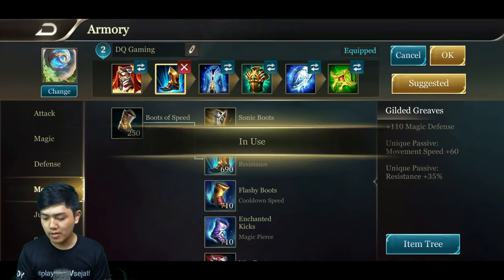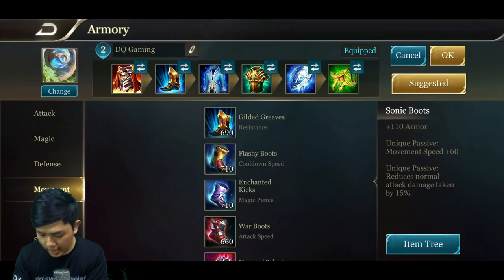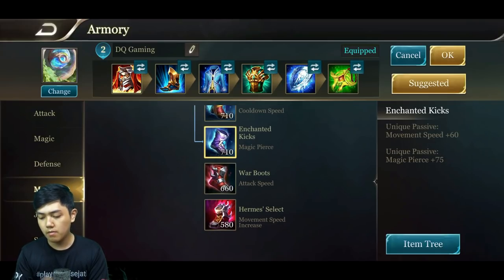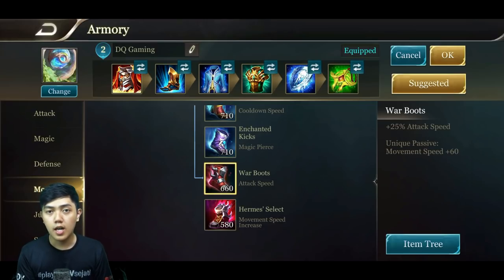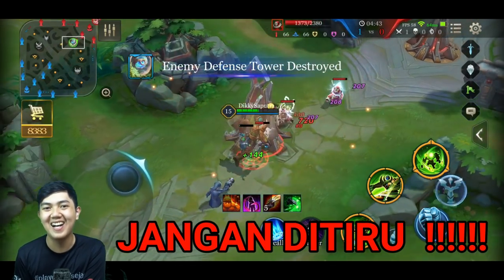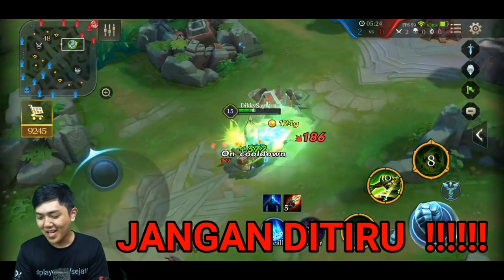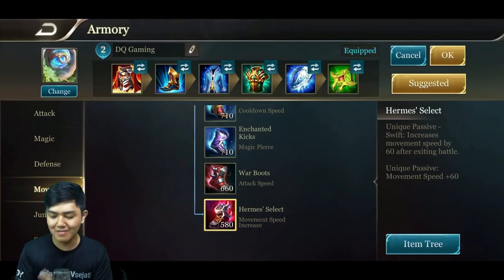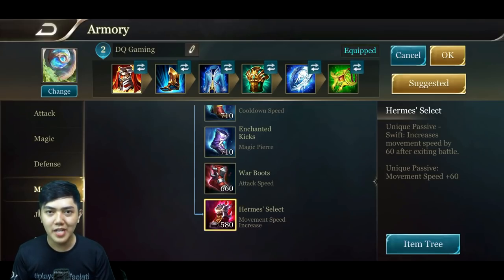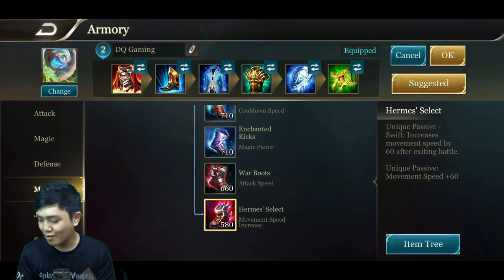Buat movement-nya, aku sarankan beli Gilded Grave. Tapi kalau misalkan gak ada hero musuh yang bisa memberikan efek slow atau stun, kalian bisa pakai Sonic Booth atau Flashy Booth. Enchant ring gak perlu karena dia bukan magic. Warbooth juga gak perlu karena dia bukan hero yang mengandalkan attack speed. Aku jamin hero ini pasti jadi langganan ban.